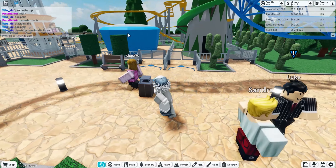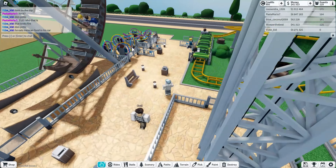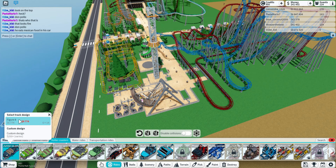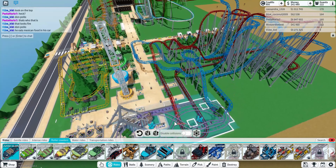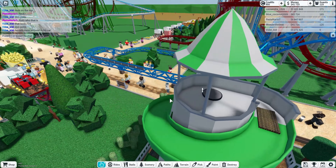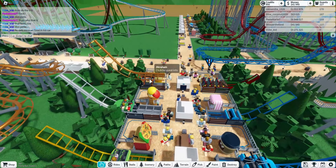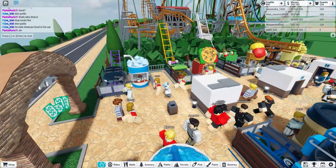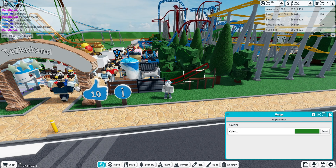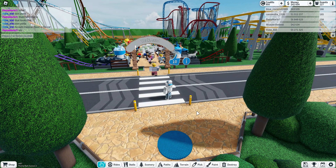I've also got a slide, a drop tower, a boat ride, and a wild mouse - I didn't build a custom one for that, just used the standard version. That's the tour - I know I need to make it bigger. I'm saving for Mine Buster, buying more land, and trying to make more money makers. If you want to know how to do the money makers, comment below, and if this gets 10 likes I'll show you guys how to do it. Okay, I hope you liked it - peace!